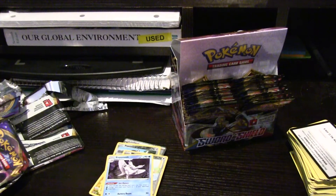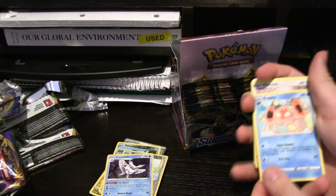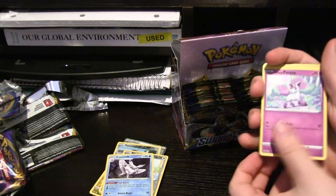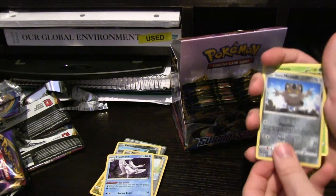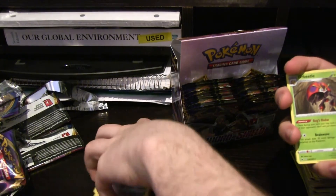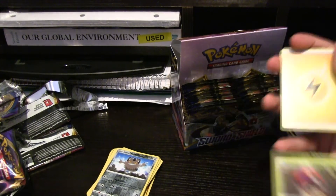Still no big Gigantamax Snorlax. We got a full Kingler too — we still don't have a Kingler at all. Crabby, Mincino, another My Little Ponyta, Cottonee, Scorbunny, a hollow version of the Galar Meowth here. We have Orbeetle here, which is the final form of Blipbug.